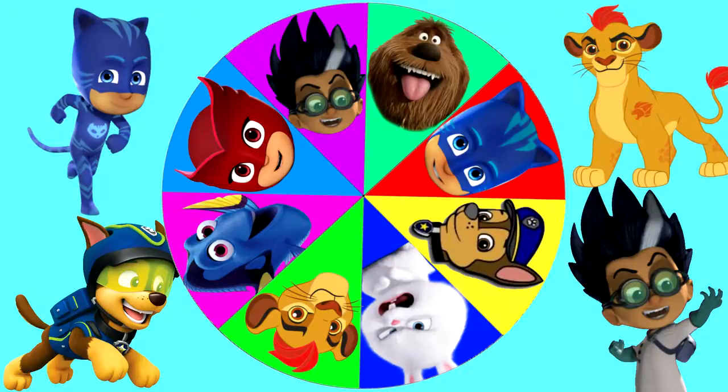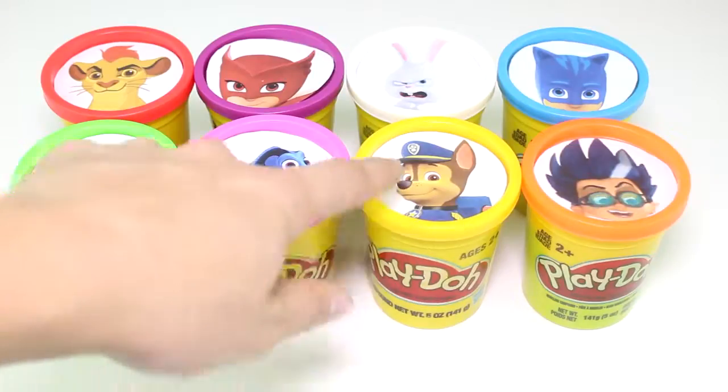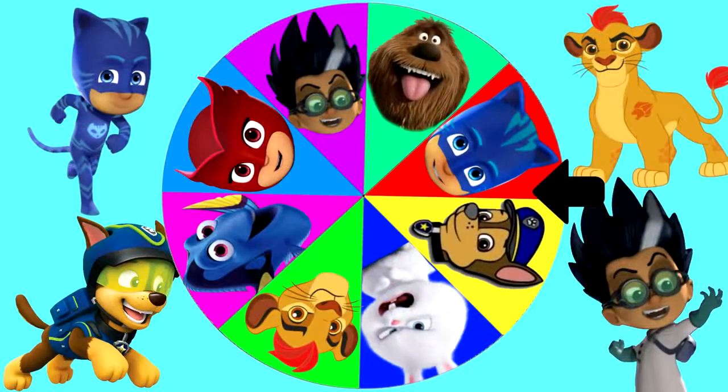Let's go ahead and get started. So we have Kion from The Lion Guard, Duke from The Secret Life of Pets, Owlette, Dory, Chase, Snowball, Catboy, and Romeo. So let's go ahead and spin that wheel.